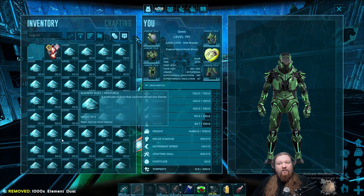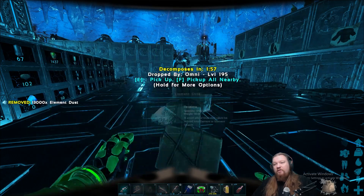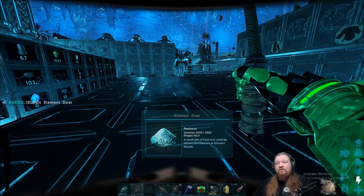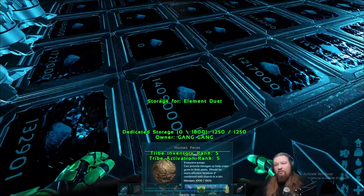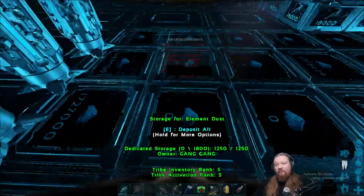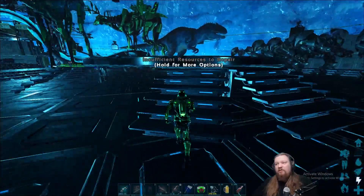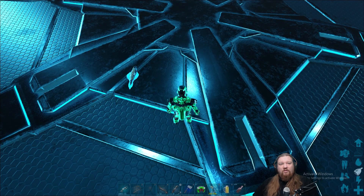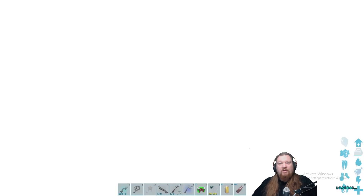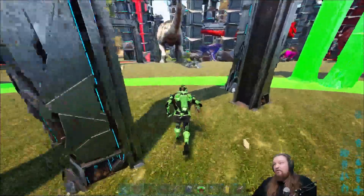The ability to gather many things at once that are popcorned with the whip is a very common use. Also gathering things like in Genesis 2 underground, picking up stuff, or even berries or silk. It can be a lot more useful than just picking up by hand because of the radius in which you're able to do it.